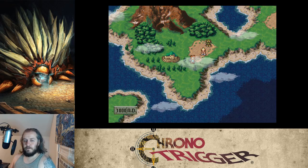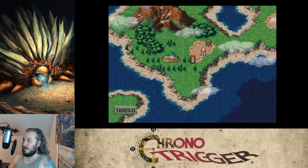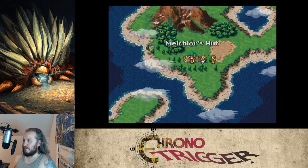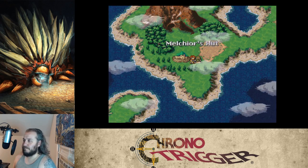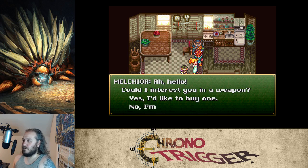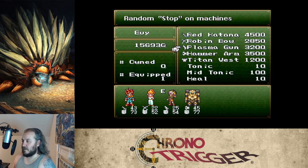Welcome back for episode 7 of Chrono Trigger. We're at Melchior's hut — he's the swordsmith we met at the Millennial Fair. Let's go see if he's home. He's got a red katana, a robin bow, a plasma gun, and the hammer for sale.